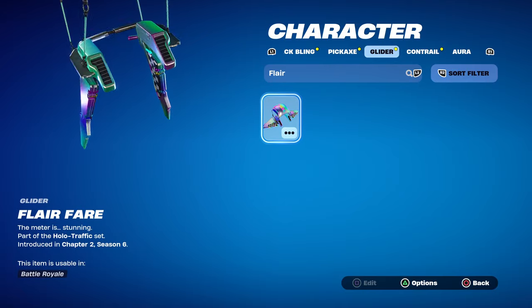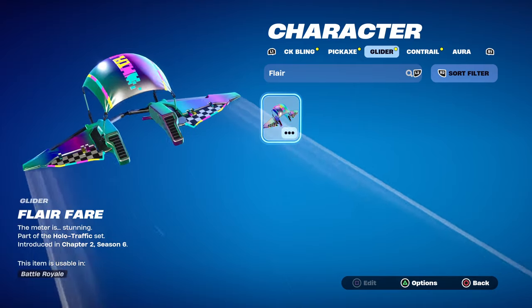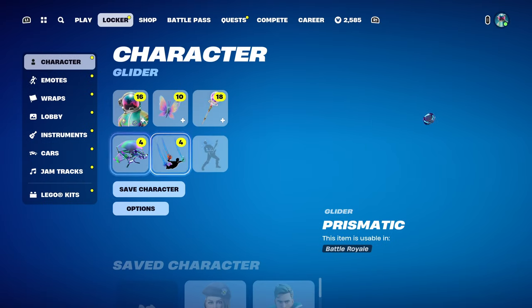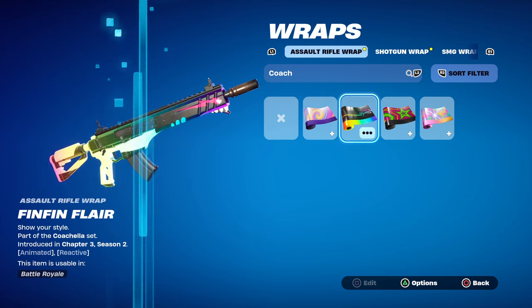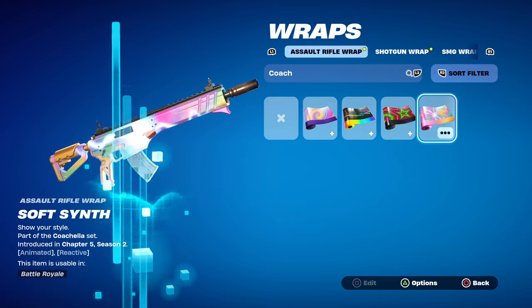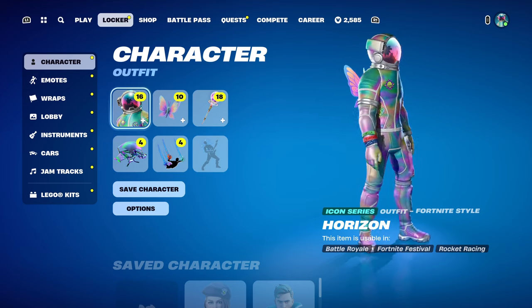There are two gliders I really like with these skins. The first is called Prismatic, from Season One of Chapter One, and the other is called Flare Fair. The only drawback is Flare Fair has a checkered flag appearance on both wings. We'll try that one on the female and Prismatic on the male. There are also past Coachella wraps: Desert Breeze, Fin Fin Flare, Main Stage, and the current one, Soft Sin.